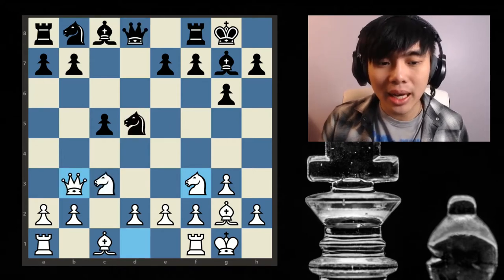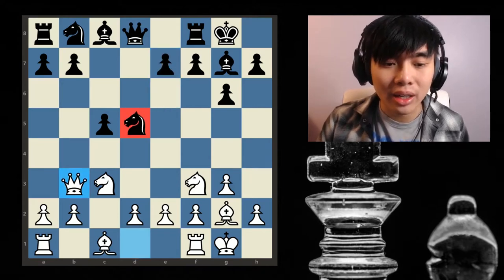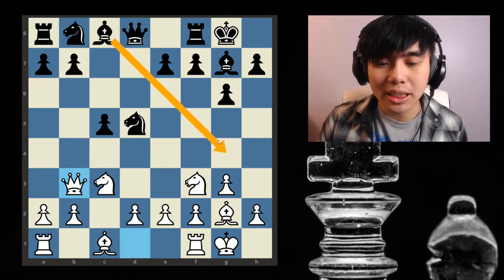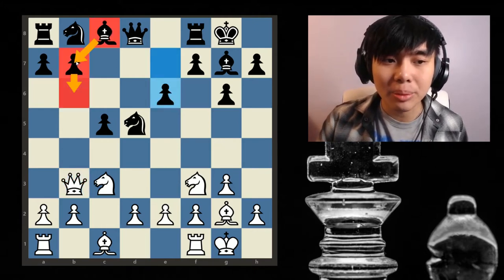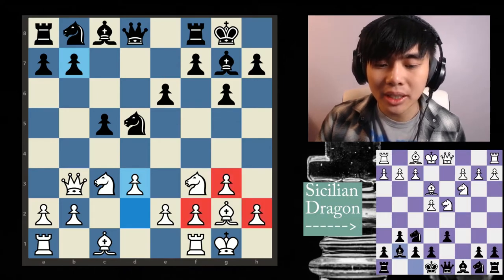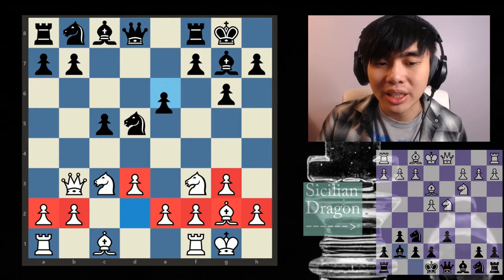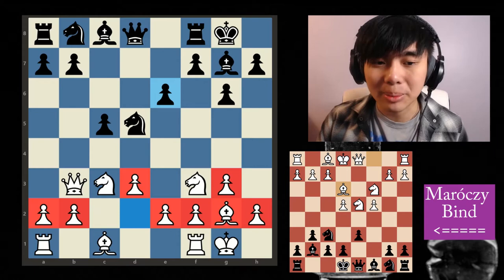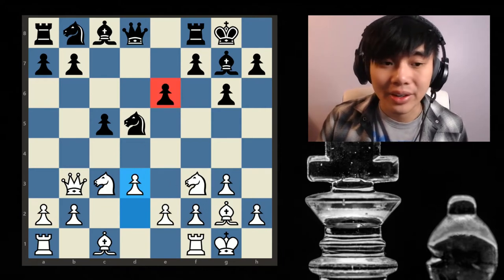Queen b3 was played, basically saying: I want to capture your knight, you better do something about it. Black plays pawn e6 — not a move he wants to make, but necessary to keep the knight on d5. The problem with e6 is very simple: it blocks in the light-square bishop, which becomes a partial problem as the game continues. After e6, where is this bishop going to go? White then plays pawn d3, and the position starts to look like a dragon-like setup — an amazing bishop on g2, a minority attack — though the pawn is on e6 not e5, so it's not a full Maroczy Bind. White is slightly better due to more development.